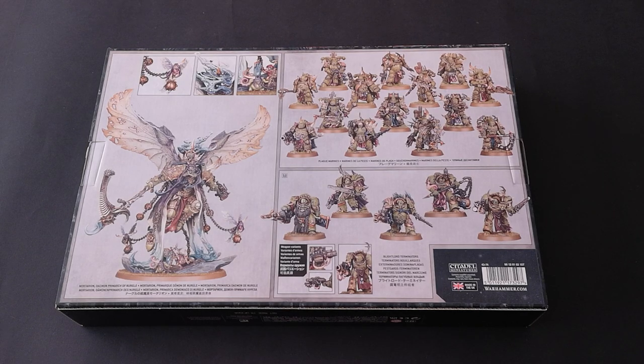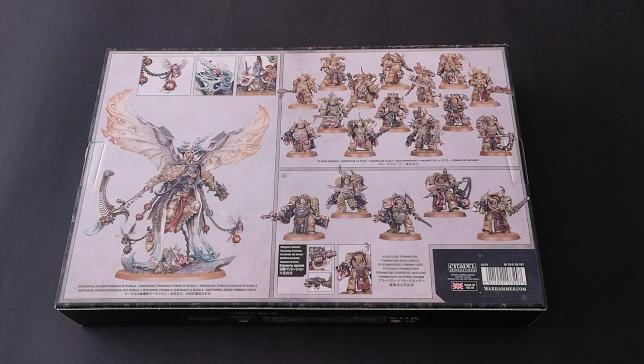However, for players who have already got a Death Guard army, this is less useful as chances are they already have lots of Plague Marines and Mortarion. It's worth noting that there are no new units in this Battleforce, but the individual contents do offer a massive saving — you essentially buy Mortarion and the Blightlord Terminators and then get the Plague Marines for free.